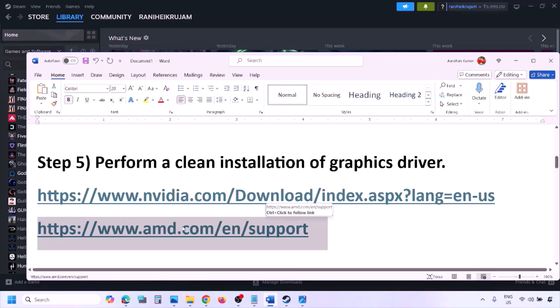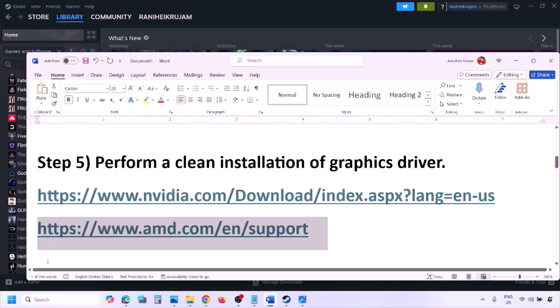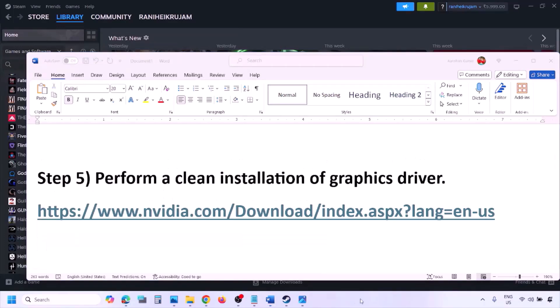For AMD card users, first uninstall the current graphics card driver, restart your computer, then go to the AMD website, select your graphics card, download and install the latest driver, restart, and check.